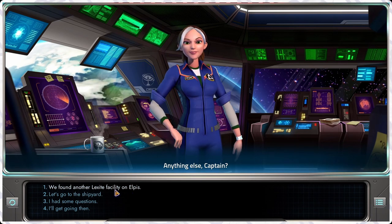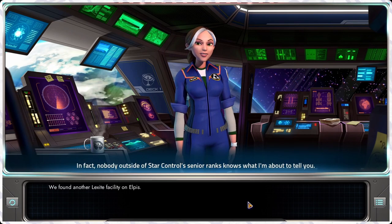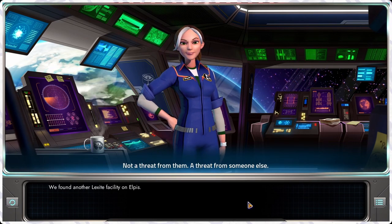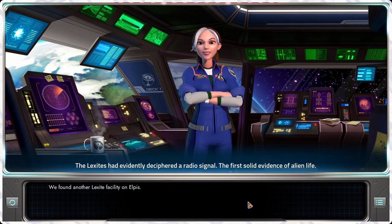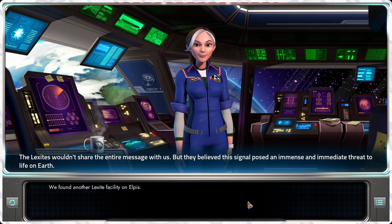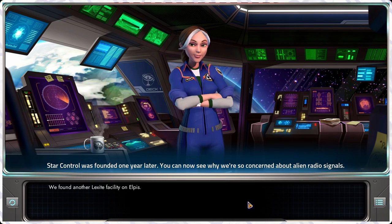By the way, they saw the recordings of our activities on the surface. Nobody outside of Star Control's senior ranks knows what I'm about to tell you: before the Lexites left, they contacted the leaders of every government in the world and delivered a threat — a threat from someone else. The Lexites had solid evidence of alien life that was possibly killing each other — they probably found out about the Scrive. They wouldn't share the entire message, but they believed the signal, possibly from W51.